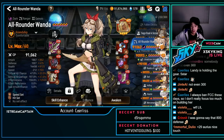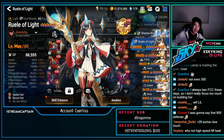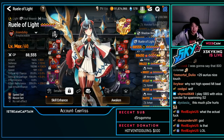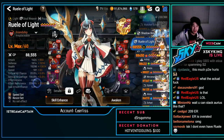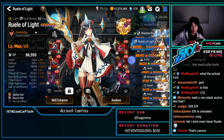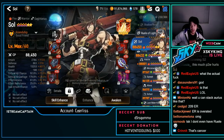Ruel — speed resist: 1.8k defense, 19k HP, 180–181 speed, 209 effect resist. Crazy stats. Not even min-maxed — there's 15 flat attack that could have been flat health. Really nice helmet, nice chest piece with perfect substats, really nice necklace. Flat main stats aren't the end of the world if substats go really well. Really nice boots too — that's a crazy Ruel.